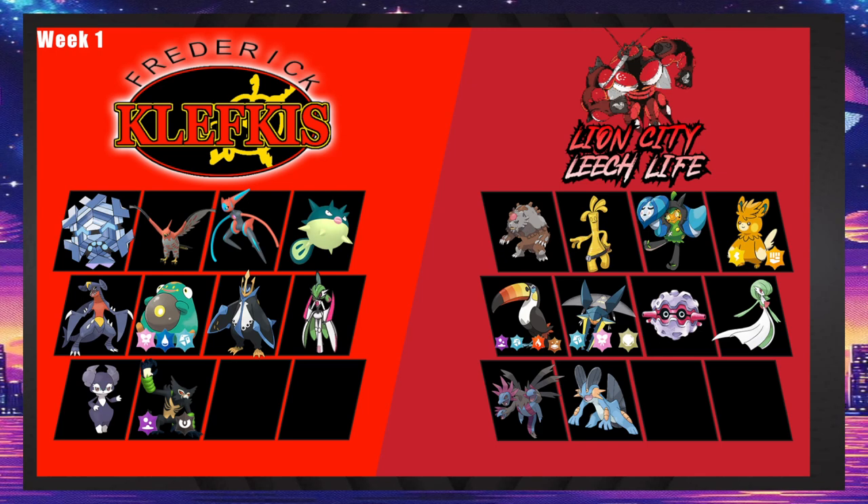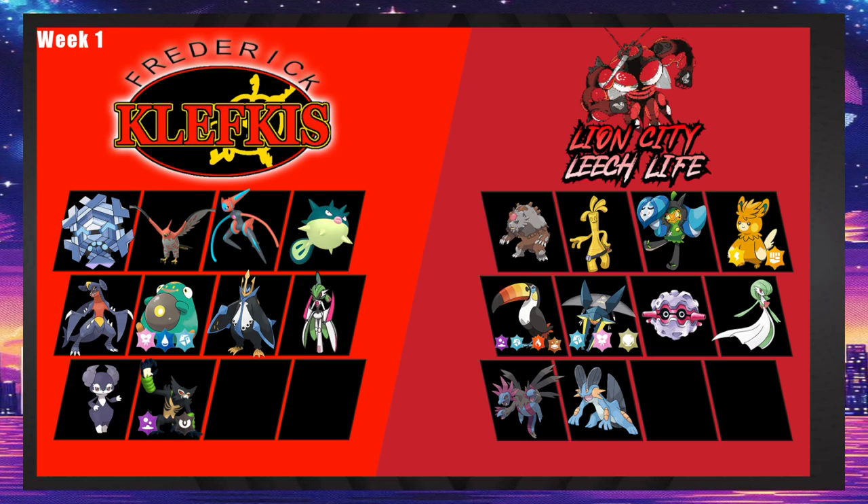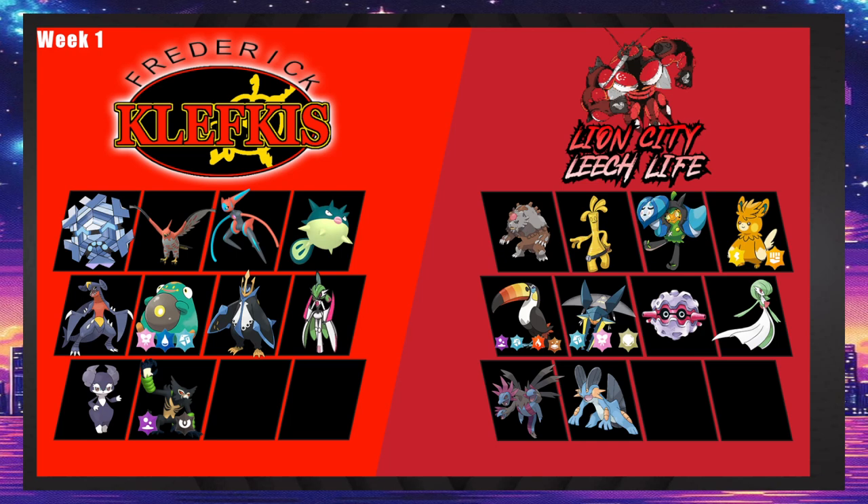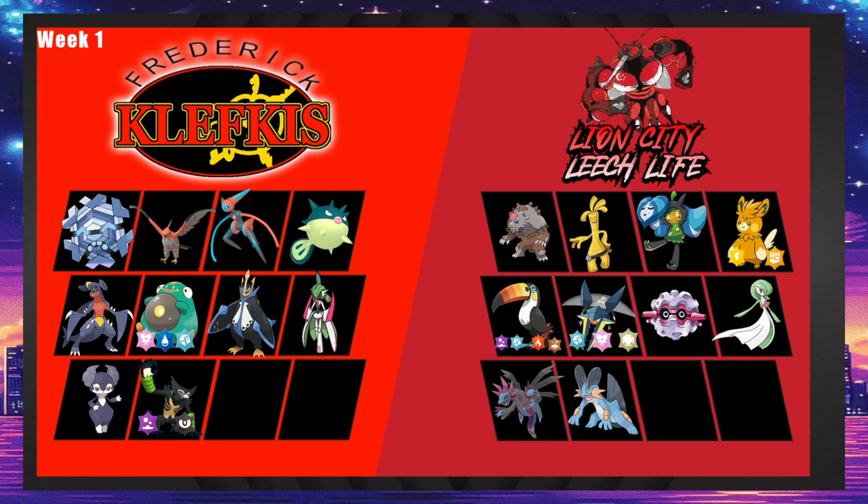On Lion City's side, Palmont looks really good. Maybe a defensive pre-terra Bellibolt might handle it, and Garchomp has Rough Skin and is immune. But Palmont does get Ice Punch and can run Punching Glove, which could be pretty annoying. Forretress is pretty bad and that's the hazard removal here, so maybe Orange tries to spike-stack, but in return Lion City could also have Sticky Web.